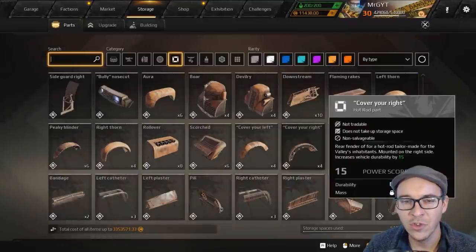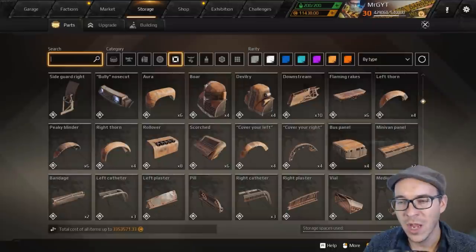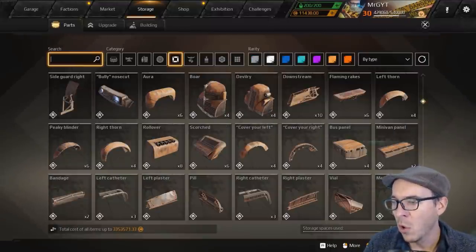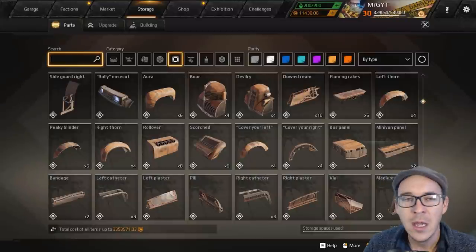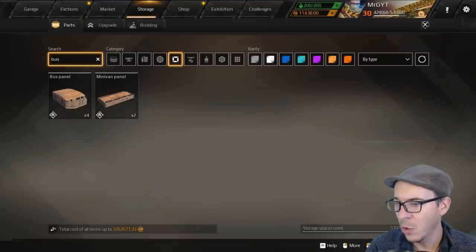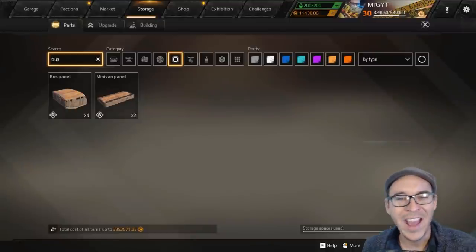They have all these different wheel arches — they're cool. You can use them to make artistic hover builds or hot rods with Fire Starters; if you don't have Fire Starters you're not going to build a hot rod art build. We're ranking those wheel arches at C. Their prestige parts — the bus and minivan panel parts — we're going to rank those at A.